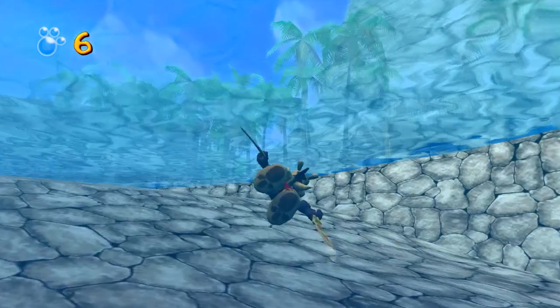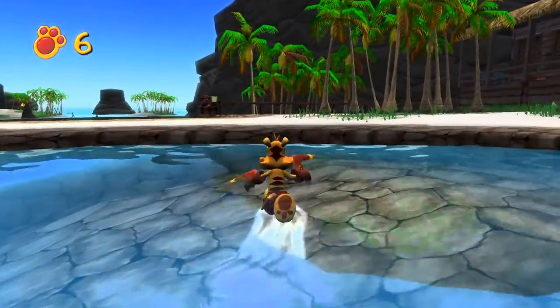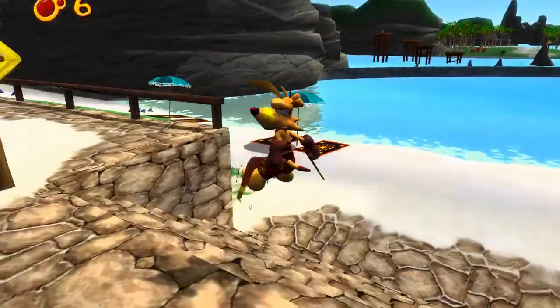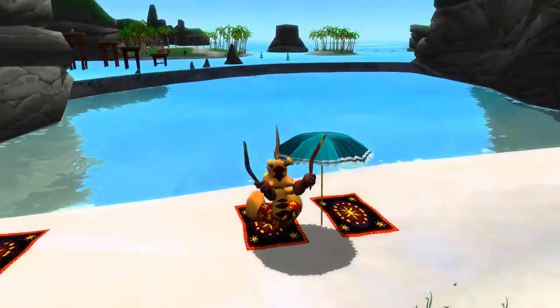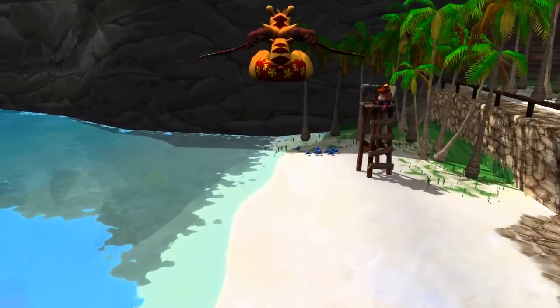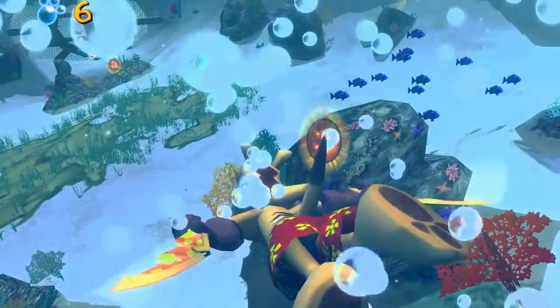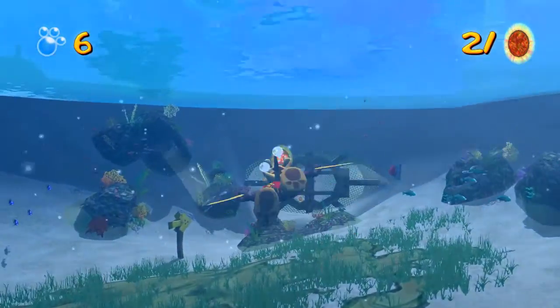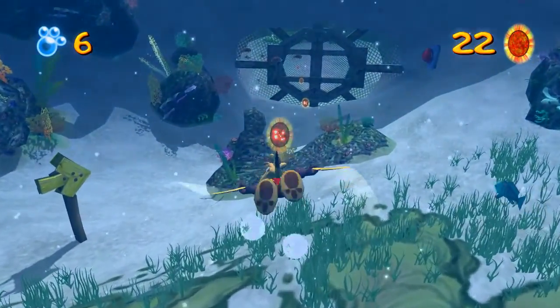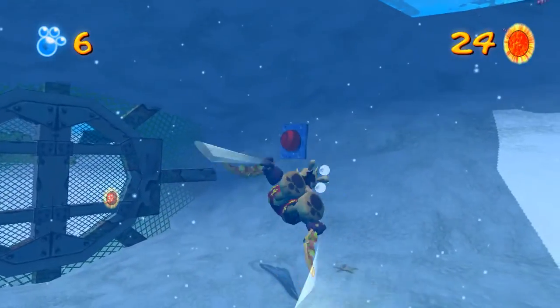Is this how it works in Australia? Like, you want to go swimming and you have to throw aqua boomerangs at things to open doors and stuff? It's totally how it works over there, right? I mean, I'm in Canada, I've never been over there. I gotta say, this was a pretty decent underwater level. I didn't hate it.